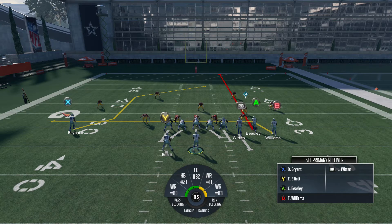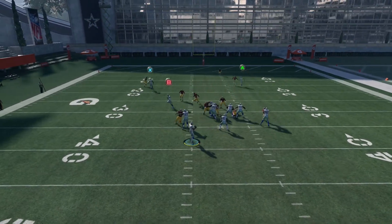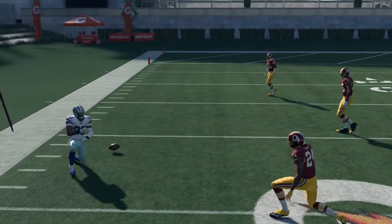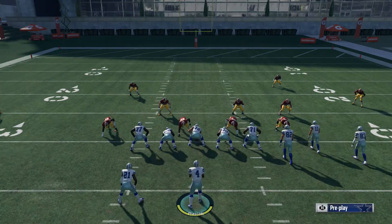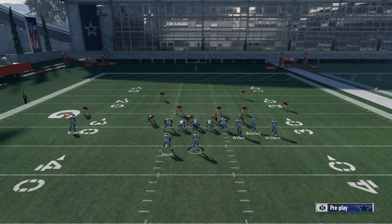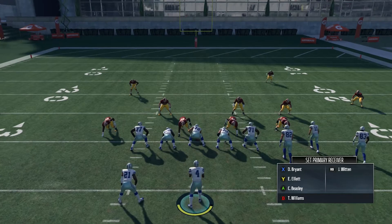Let's run it and see what we get on the first play. As you can see, that drag route opens right up — easy completion. To set up: running back in the block, tight end in the block, A receiver on a streak, B receiver on a drag. That's the play.